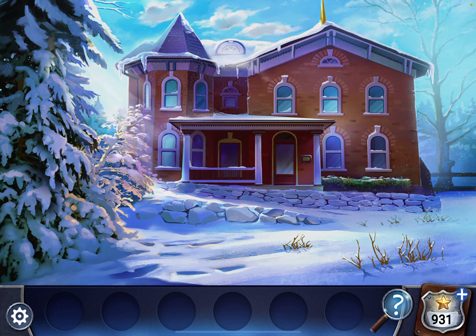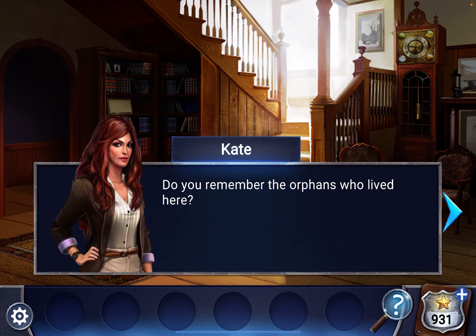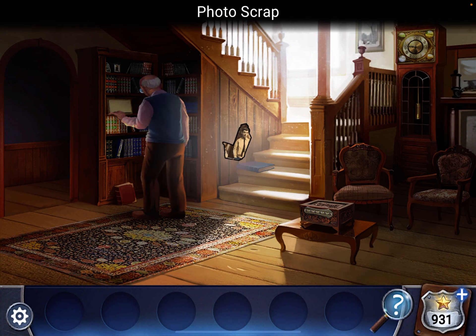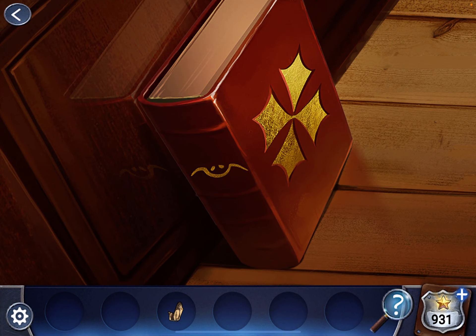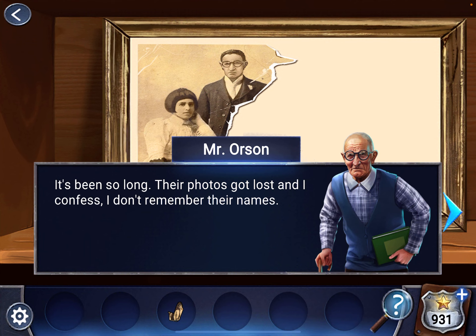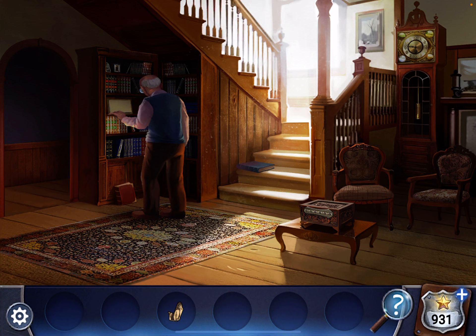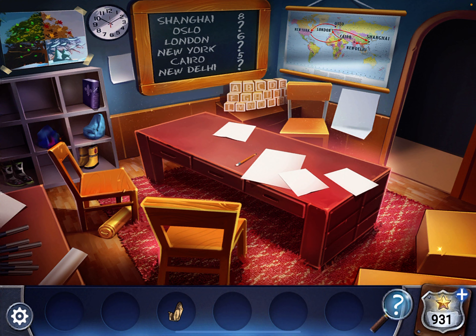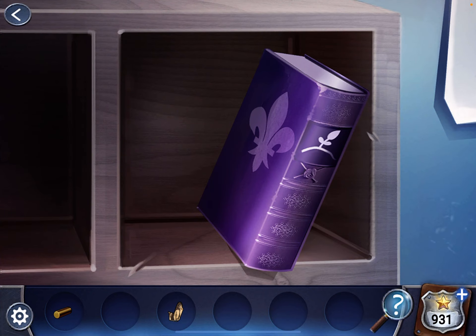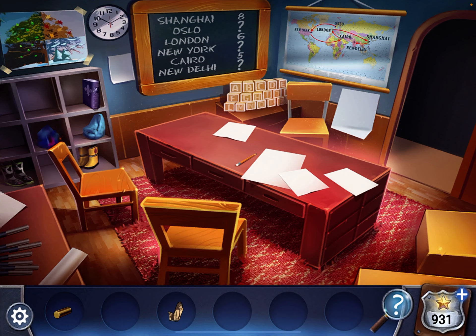Okay, head inside. First, pick up the photo scrap. Look at the two books here — we'll need them later. Look at the photo that he's looking at. Let's go back. Now, head through the left doorway here. Pick up the clock weight and notice another book. This poster next to the clock — we'll come back to that. The blackboard and this map.